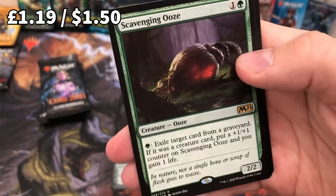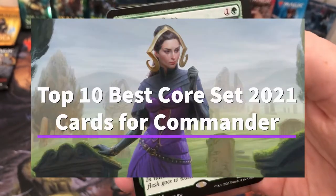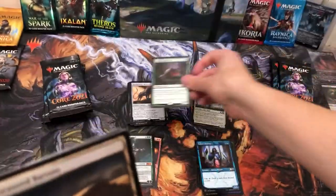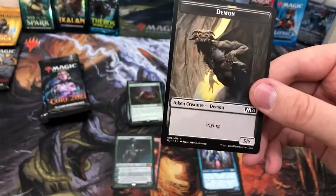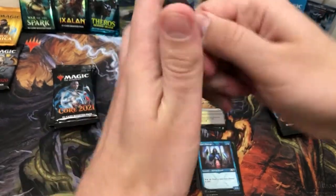Scavenging Ooze — wicked card, was in that top 10 list if you want to check it out. I can see that doing bits in a future deck. A foil land and a demon token. Nine packs to go — nine more chances.